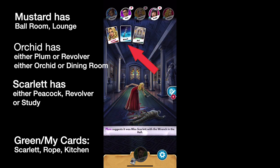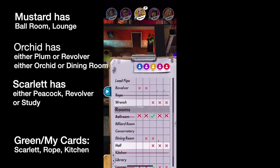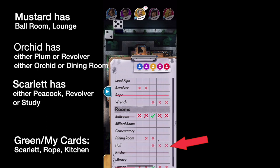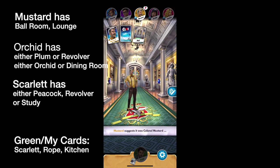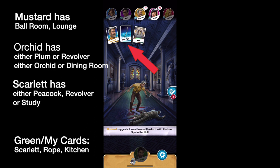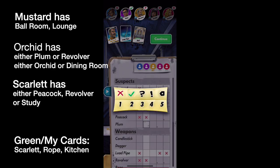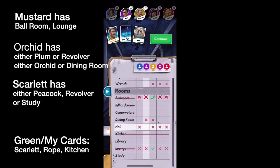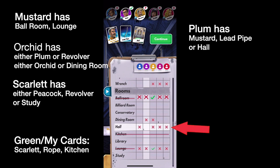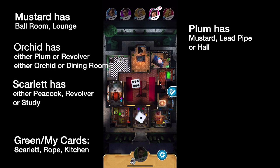Plum is guessing Scarlet, Wrench, Hall — of which I have to show my Scarlet again. The more a column fills in with X's, like this Hall column, the more you have to wonder if the Hall is in fact the murder room. Back to the Hall: Mustard, Lead Pipe, and the Hall — and I don't have it. Now we know Plum's first card is either Mustard, Lead Pipe, or Hall. Looking at the Hall, it's starting to look like a very good possibility, and we'll hopefully see somebody else explore that on their turn.